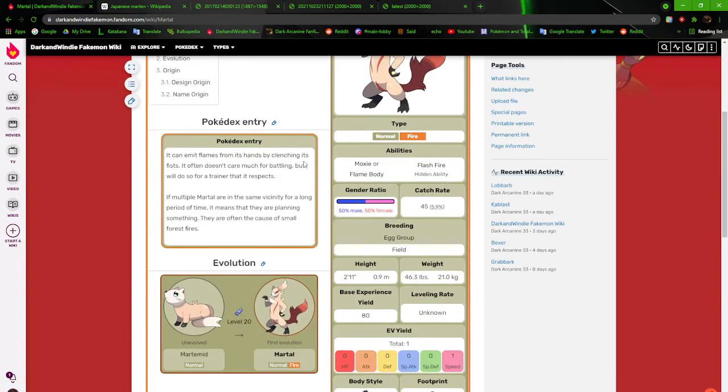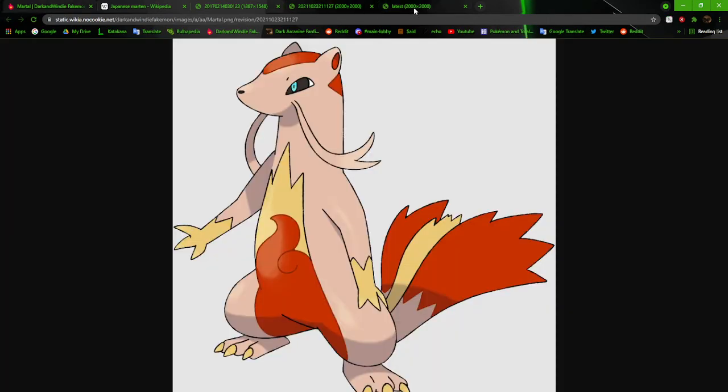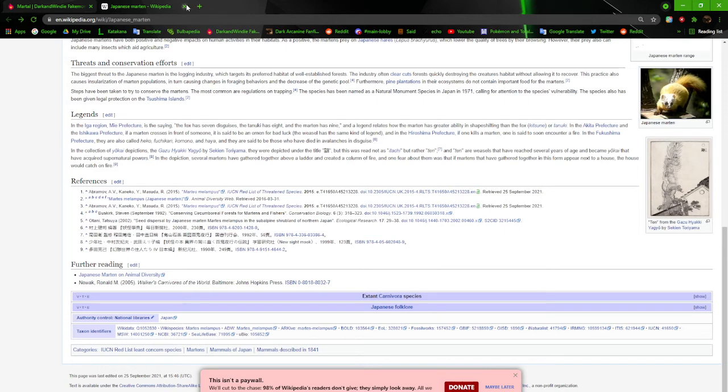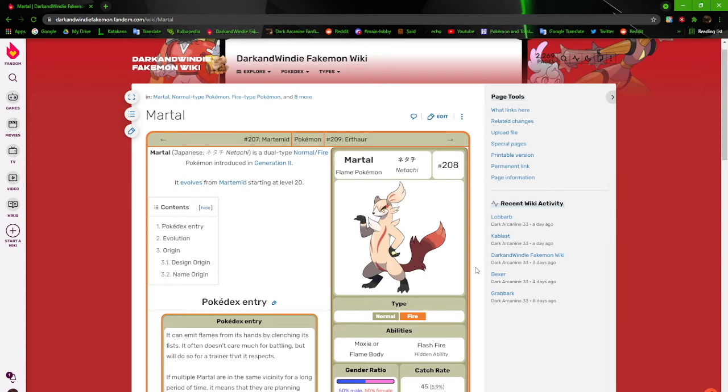The current Mardo's dex entry: 'It can emit flames from its hands by clenching its fists, and it often doesn't care much for battling but would do so for a champion it respects. If multiple Mardo are in the same vicinity for a long period of time, they are often the cause of small forest fires.' I wanted to tie things more together compared to the old versions, which were generic — just the same bean shape or Mienshao body. I'm proud of these two since I recently redid them with more research.